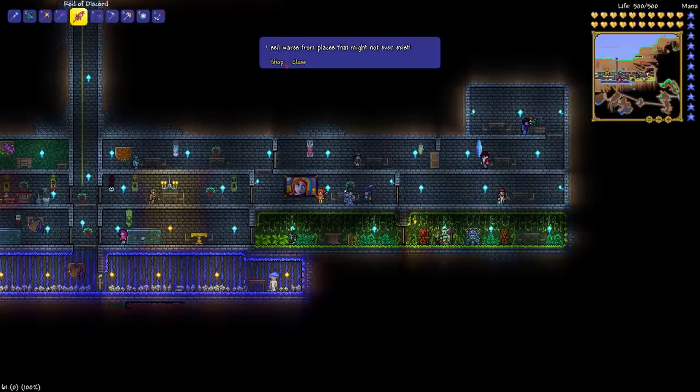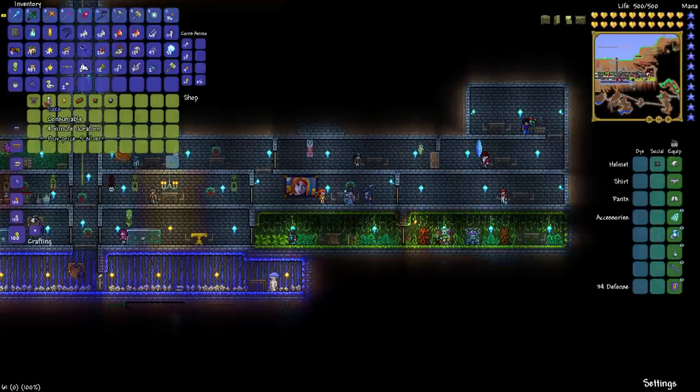So come here, let's go ahead and see what he has. He says, "I sell wares from places that may not even exist." Well, go figure. And he has a kimono, sake, chalice, dynasty wood, red dynasty shingles, and blue dynasty shingles.